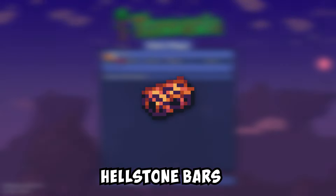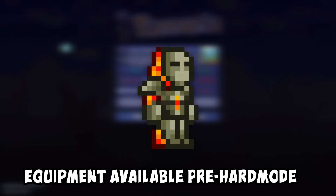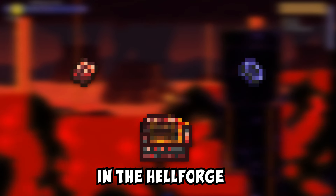I'll show you how to get hellstone bars in Terraria. They are used to craft some of the most powerful equipment available pre-hardmode. They are made from hellstone and obsidian in the hellforge.